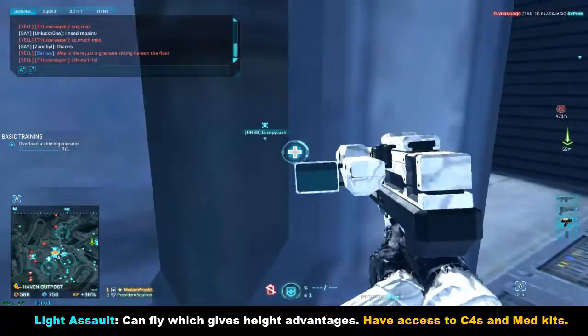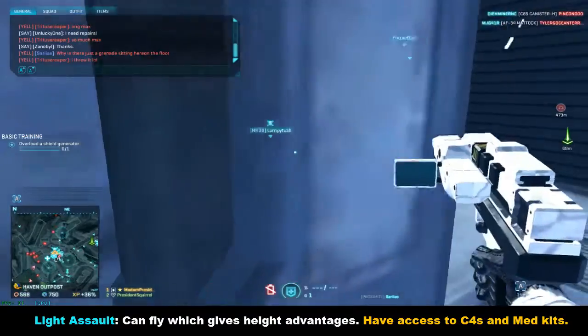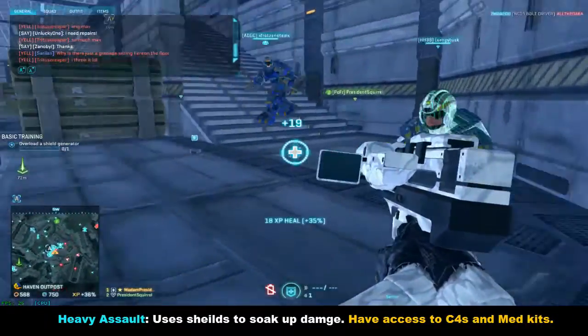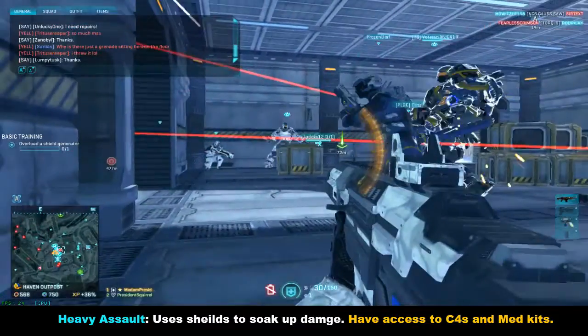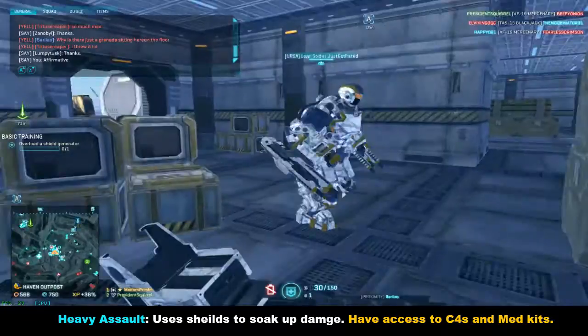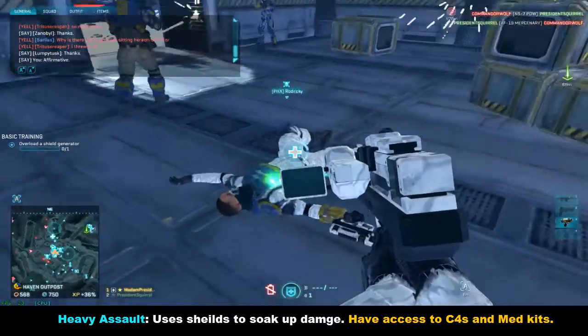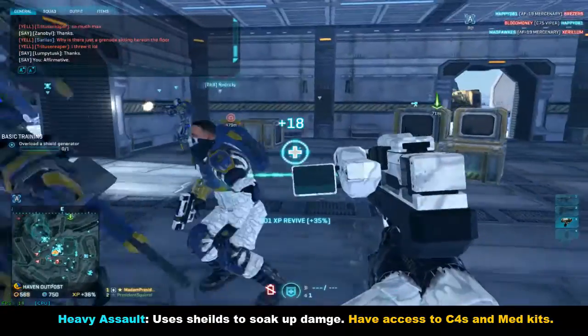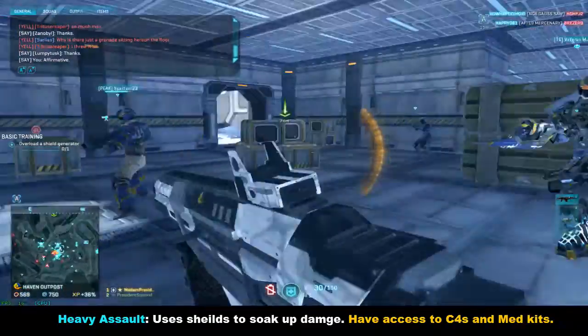Heavy Assaults are, in my opinion, one of the easiest classes to play in the game. They have a special ability to use a shield, which was just nerfed recently. They have access to not only a primary weapon but also a pistol and a rocket launcher, plus C4s and med kits. Let's just say they get the job done.